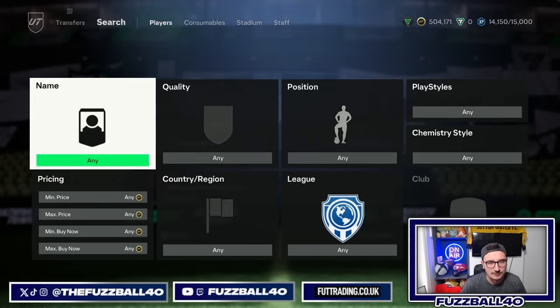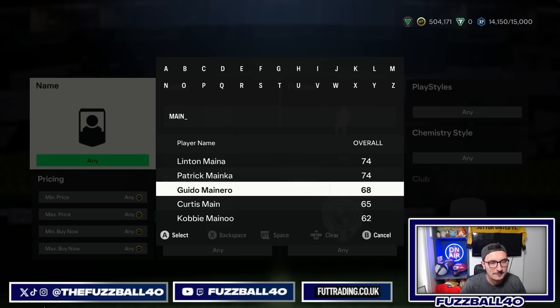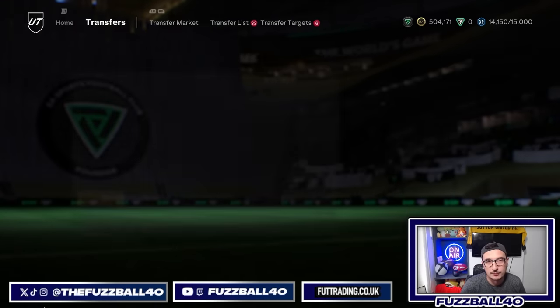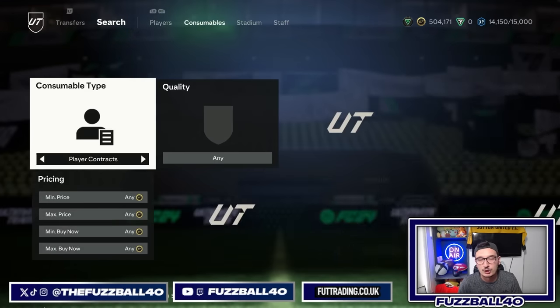One obvious bronze card that's probably not worth sniping now is Mr. Minor — everyone is using this card for the evolutions so there are bots on him. But there are loads of bronze cards that are unbelievable to snipe and you can make two or three thousand coins on cards that people don't know about. You can also work with consumables — this is all low budget stuff that anyone can do.